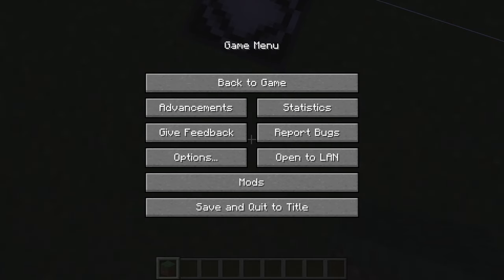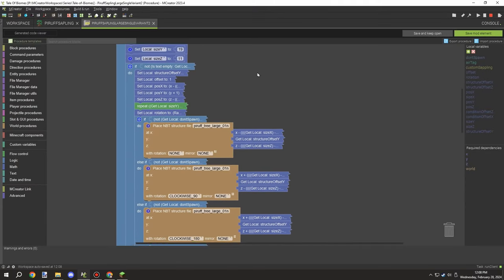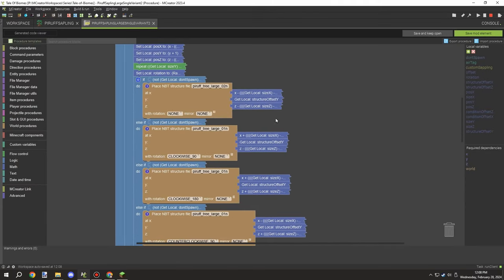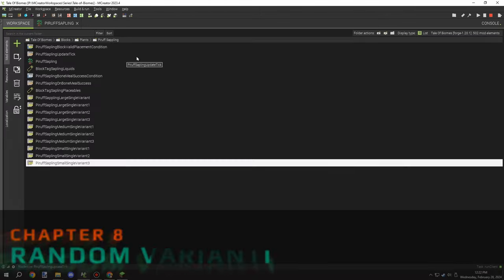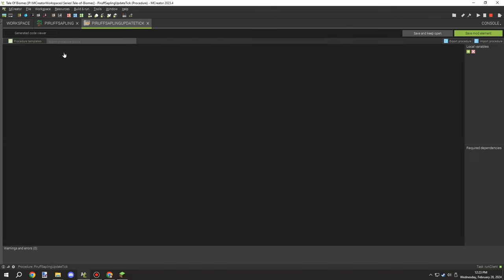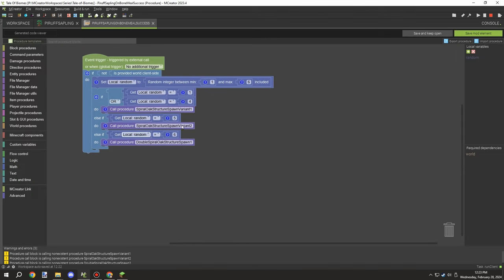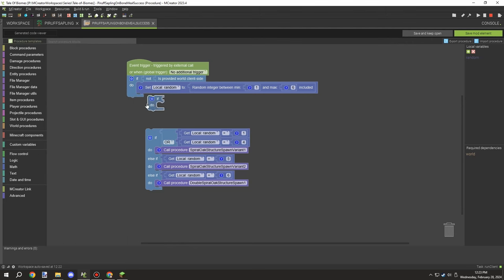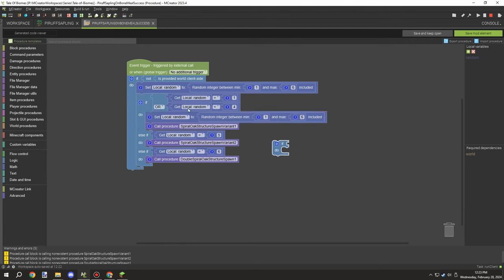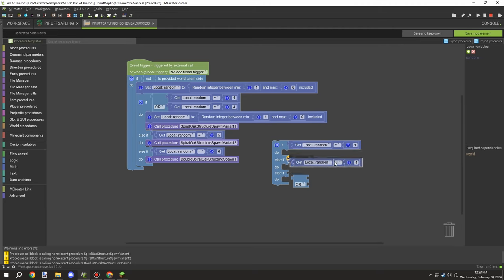The next thing I needed to do was duplicate that procedure and update all the structure files, get the sizes, and update the variables. I did that for all the different variants, then moved on to getting the variant script set up. I needed a condition for our three different types of variants and I'm going to give each an even probability this time.